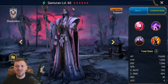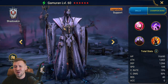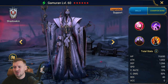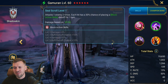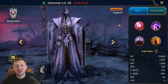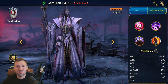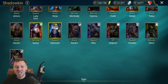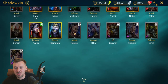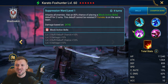Gamaran — I pulled a six-star, fully awakened with all red stars, and he's still awful. I'm trying to get stuff to work with him but he has an interesting kit and just can't do much. He's a skip. Don't make the mistake I did — do not invest in him at all, even if you can fully awaken him. He is still absolute garbage.